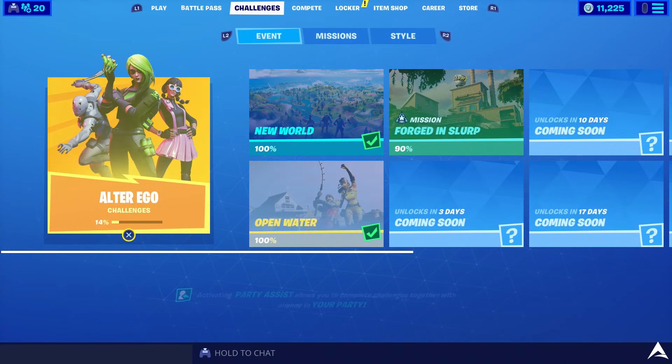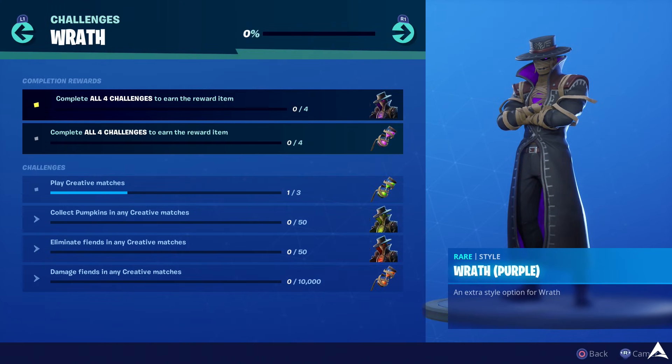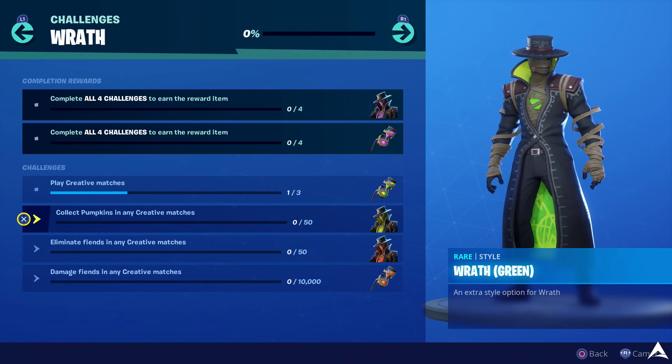Once you've purchased the Cryptic Curse bundle, head over to the Challenges tab where you'll find Events, Missions, and now a new Style section. Scroll over to the Style section and you'll see the challenges for the Wrath skin. Looking over these challenges, you can see that everything has to do with the different selectable styles for the skin itself and its back bling.